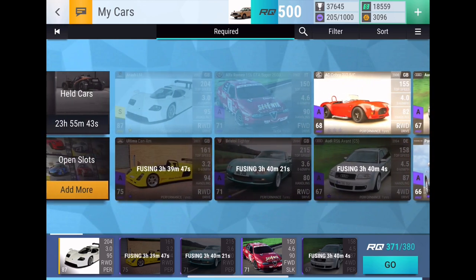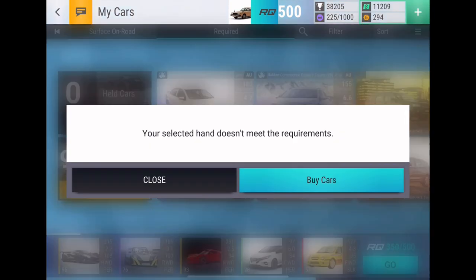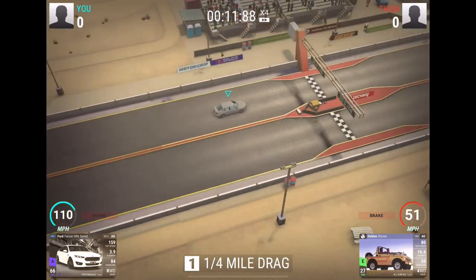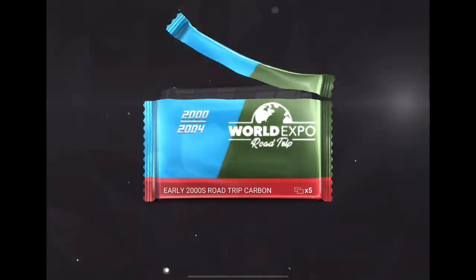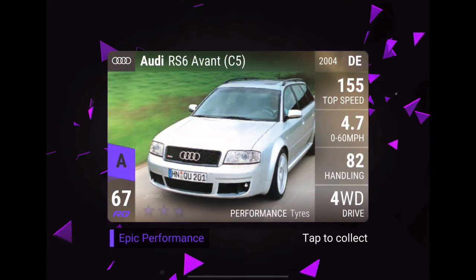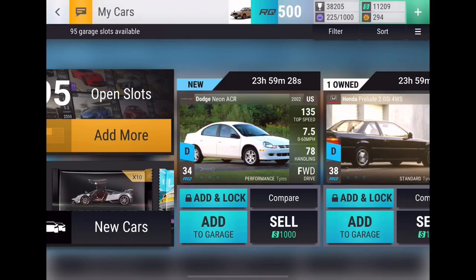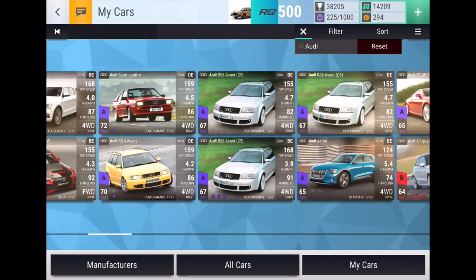Time to open up some expo collection battle pass packs. The finals have already ended but it's fine - I won the Pagani so can't really complain. Early 2000s road trip carbon - I still want the Saleen S7 so I'd take it if we can pull it. Honda Prelude, Porsche Boxster - and another RS6 Avant. That is my third one, I definitely don't need a third. I already have one maxed out and the other one waiting to be fused. I'll take the free epic fuse material though.